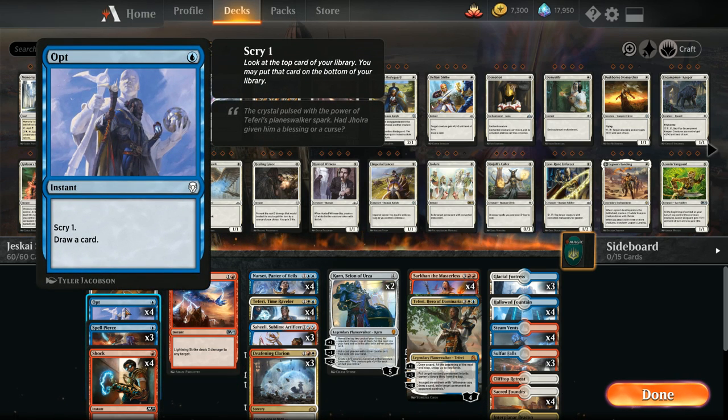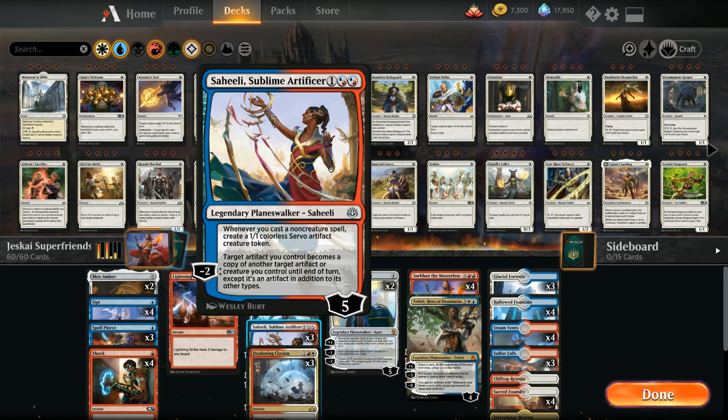Then we've got four copies of Opt as a cheap cantrip to help us smooth out our draw. Also a cheap way to trigger Saheeli making a 1-1 artifact token.